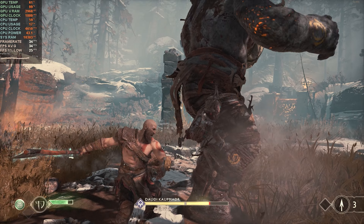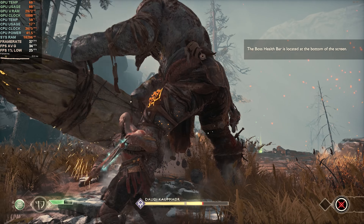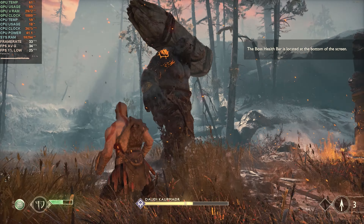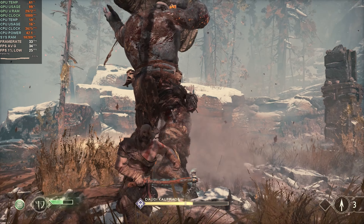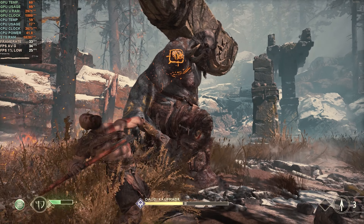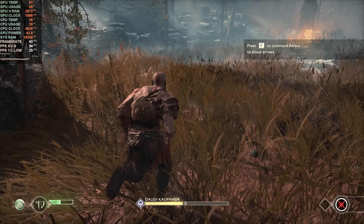I played God of War at 1080p at the original graphic settings and was actually surprised at just how stable it was. Sure, I wasn't getting anywhere near 60 FPS, and I would suggest dropping to 720p and lower graphical presets if that's your aim. But for a consistent 30 FPS with a 1% low of around 25 in the mid-20s, it was an absolutely playable experience — especially during the boss fight on screen — and it looked really nice considering this is an 11-year-old graphics card.